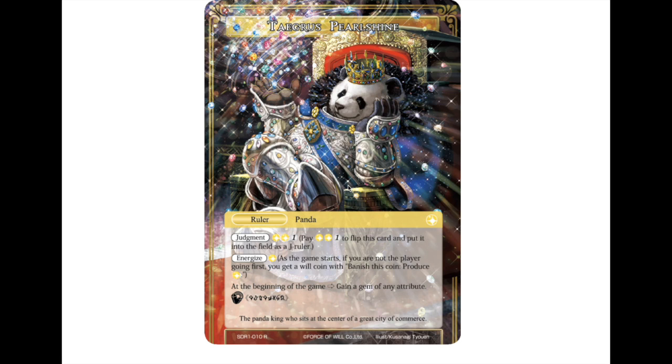This is the light structure deck, and everything will kind of be packaged together. All the cards in this will come as four-ofs in the light structure deck. His name is Tagris Pearlshine. He is adorable — he is a panda, judgment cost of three, and he energizes for white.